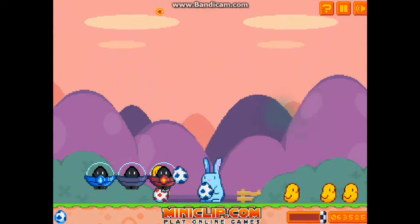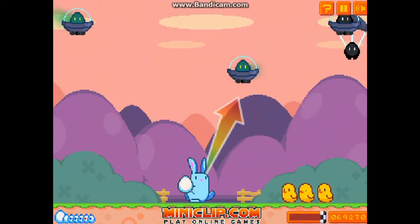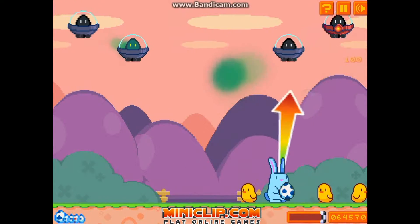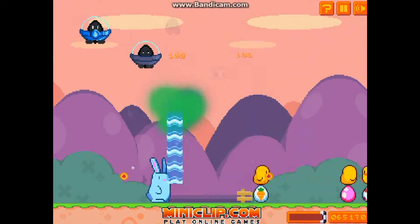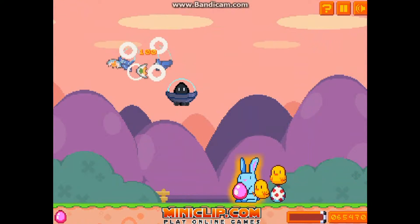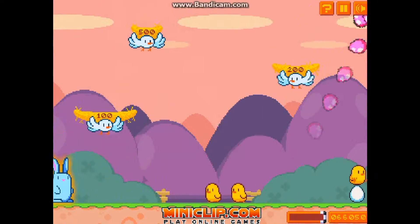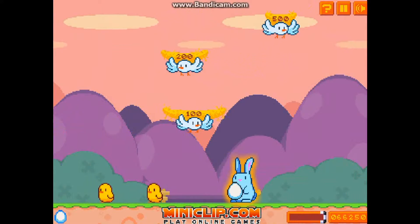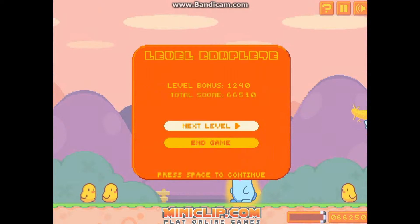Got to go very very quickly because these guys will land. One's landed already, down to three chicks remaining. Got quite a lot of ammunition to fire at the invaders. Another bouncy egg — that bouncy egg will give you a lot of points, as well as the carrot booster, which can also give you a lot of points.